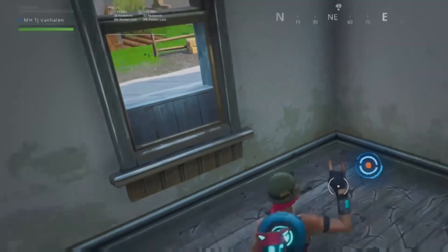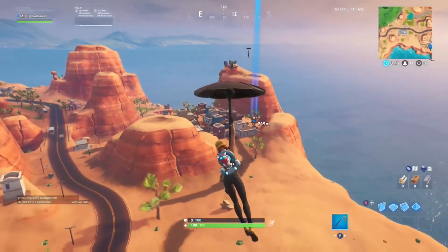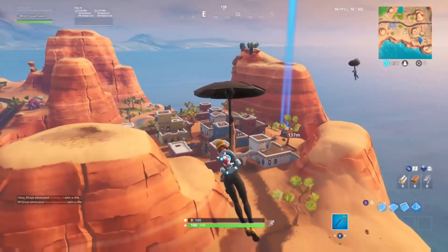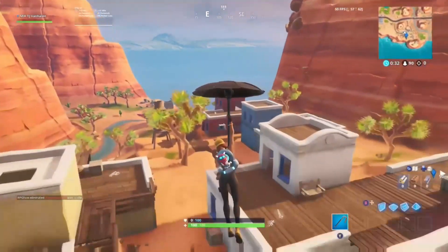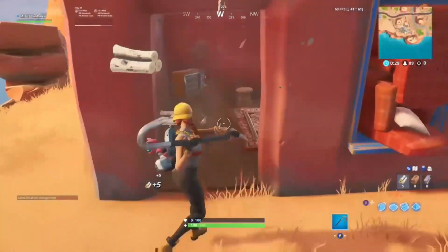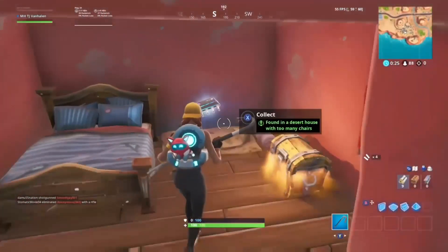Just grab it and you're good to go. Next one's in the desert — this is that little town a lot of people call it Mexico. It's in the little red building in the middle of the map, the one that has furniture blocking all the doors. Break through the furniture, come around, and it's gonna be right here.